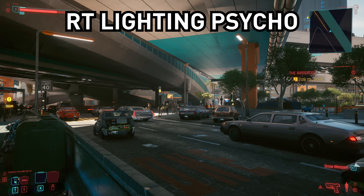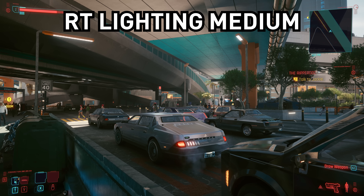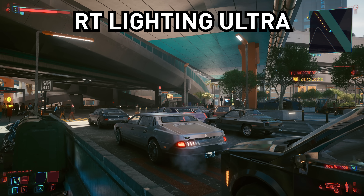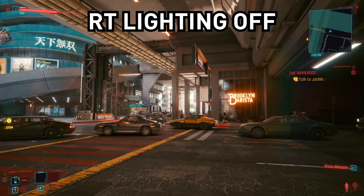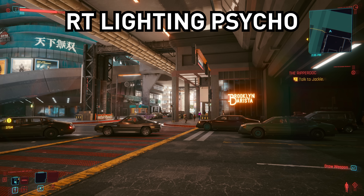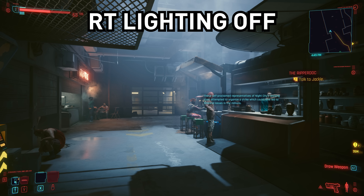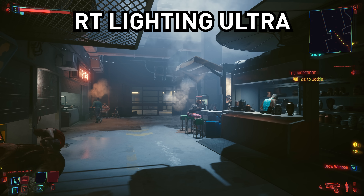This is more noticeable than ray traced shadows, but still is on the more subtle end of the scale, especially when outdoors during the day. With ray traced lighting off, some areas have an unnatural glow, and at other times this setting can actually add lighting back into the scene. The differences between medium and ultra lighting are the most subtle, and for most people looking to run ray tracing but save on performance, you'll be fine with the medium setting here.